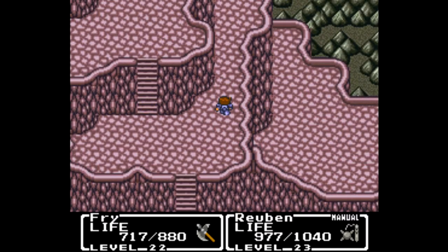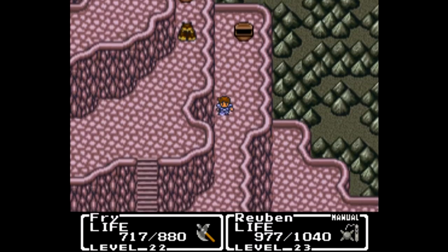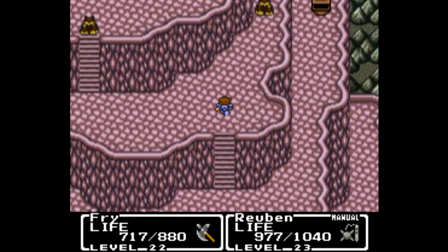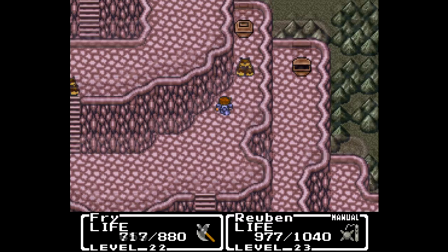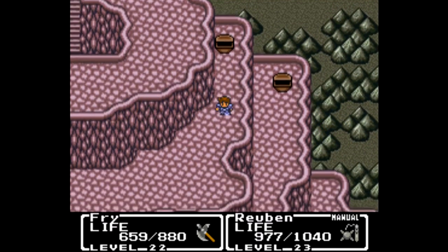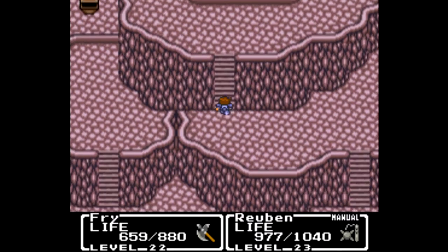Taking out those three monsters allows me to head up here where I can find gear potions. It also leads me to another werewolf guarding a treasure chest, so I go ahead and take him out. I'll also take out that other guy — if I see it, I want to kill it. Taking out the werewolf on the right gives me access to heal potions, which I'm definitely going to hoard.